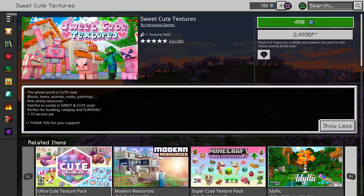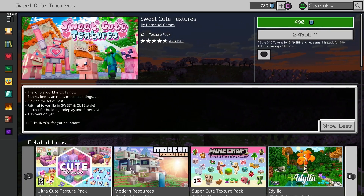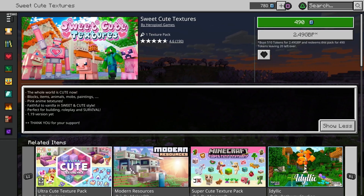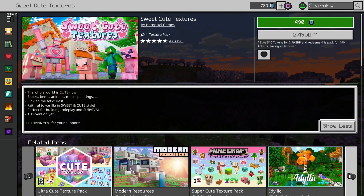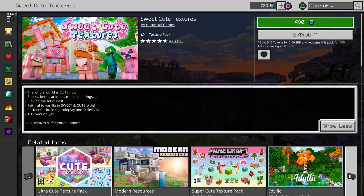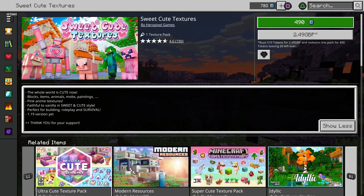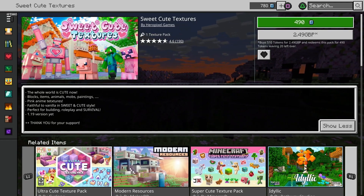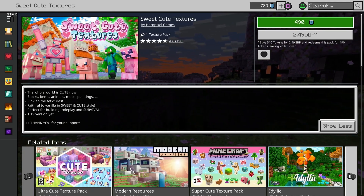The texture pack we're reviewing today is Sweet Cute Textures by Hero Pixel Games, returning for a third video on the channel. It's currently rated 4.6 stars with 190 ratings and costs 490 mine tokens, which works out as £2.49 in my local currency. It says 'the whole world is cute now — blocks, items, animals, mobs, paintings, pink anime textures, faithful to vanilla in sweet and cute style, perfect for building, roleplay and survival.' Version 1.19. Let's jump in and see if it's just as sweet and cute as they say.